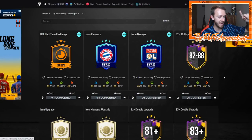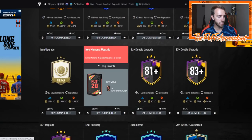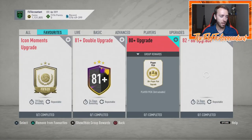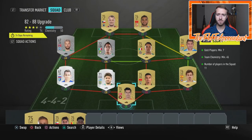On FutBin the 82-to-88 upgrade says it costs 6,000 coins, but it actually costs less than that because you need seven golds and the rest you can fill with silvers or bronzes from your club. The Icon Moments upgrade is 381,000 coins, and the double 83 is 80,000 coins. I'm buying cards a few at a time and clearing out my club of silvers and bronzes — let me show you how I just did this next set.